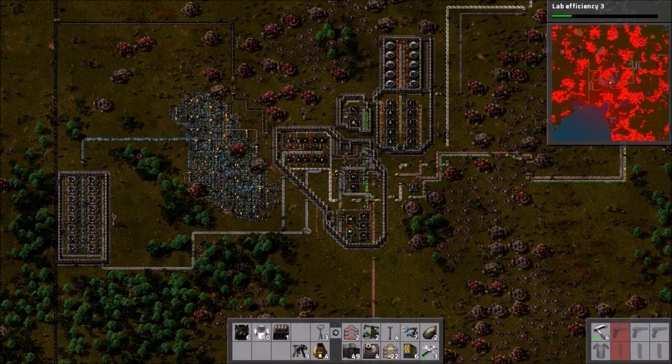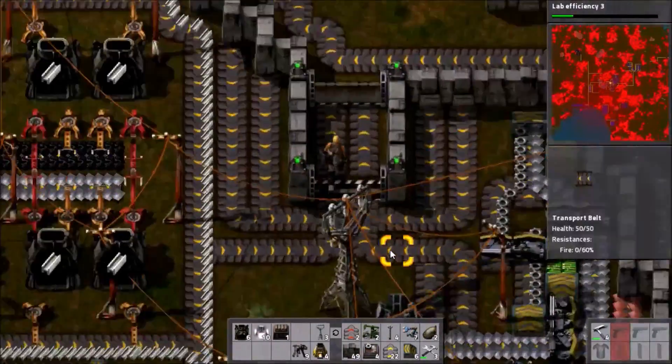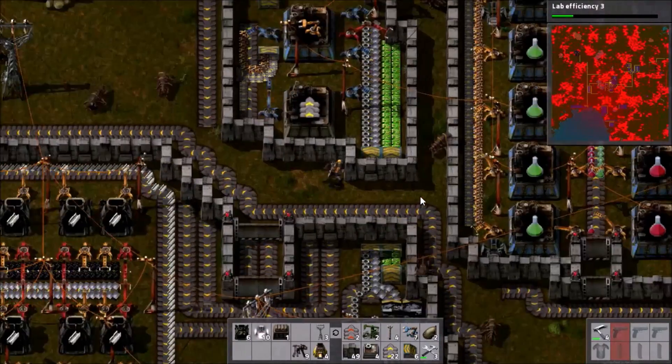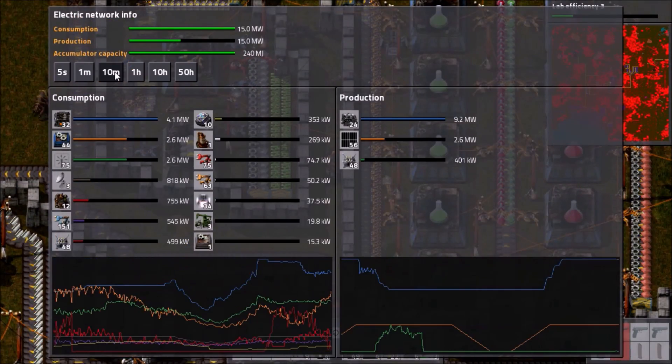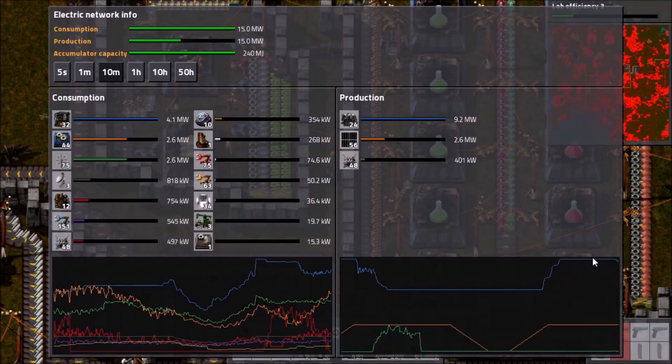Hello, I am Bentham and welcome back to Factorio: Living with Biters. In the previous episode we did some power stuff, and then some power stuff went wrong again because that's what it likes to do right now. Let's have a quick check because I've forgotten what... yeah. We had the steam engines shut down and then we fixed them again.